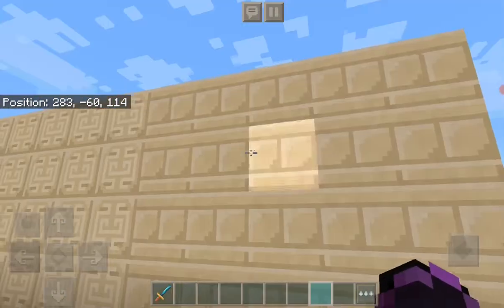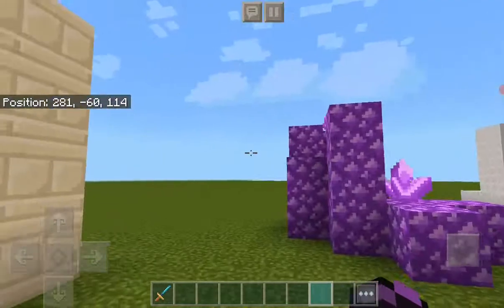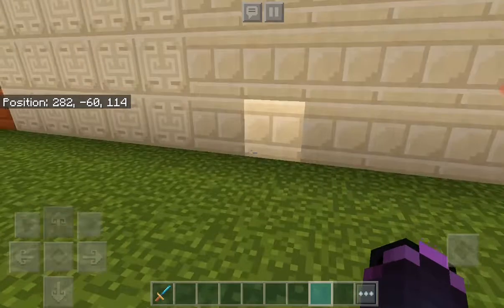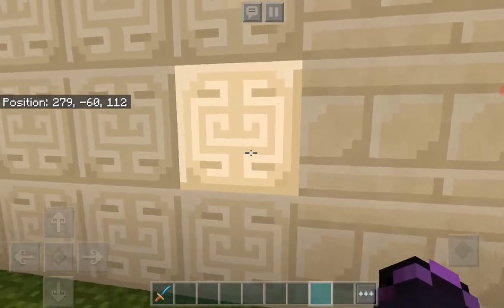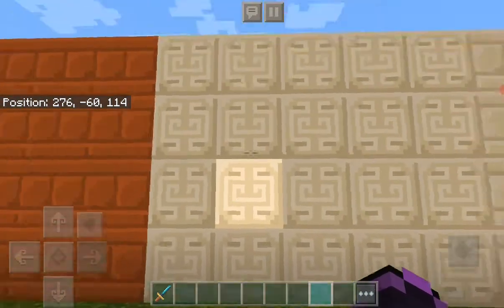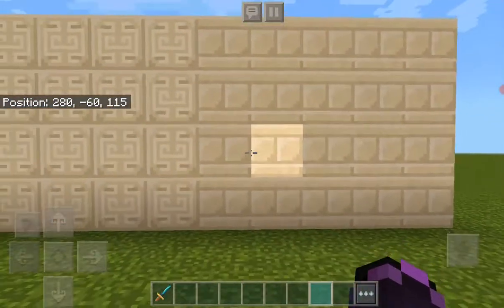Starting with sandstone first. This is sandstone — you can also see the cross is different, I really like that. The sandstone is really nice, I like how they retextured it. I'm not really a big fan of the chiseled, but I like the carvings in it and stuff.